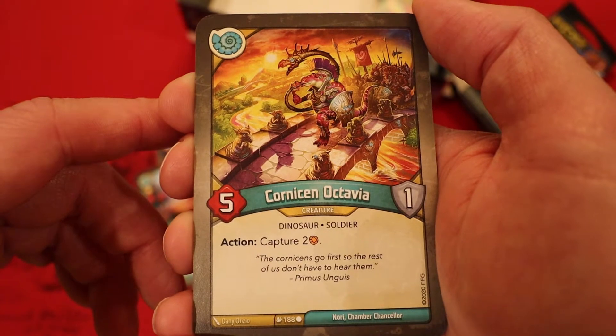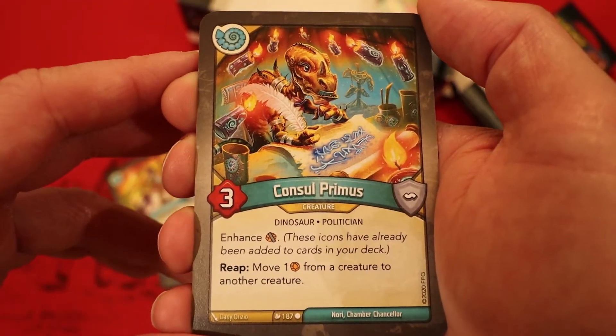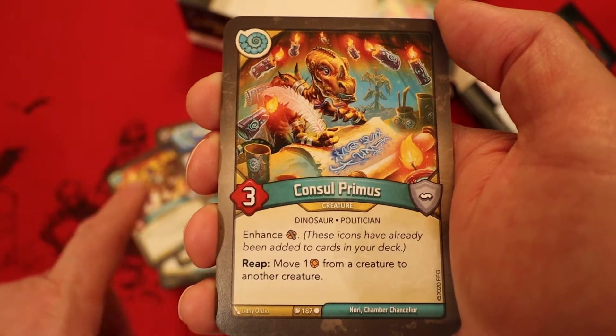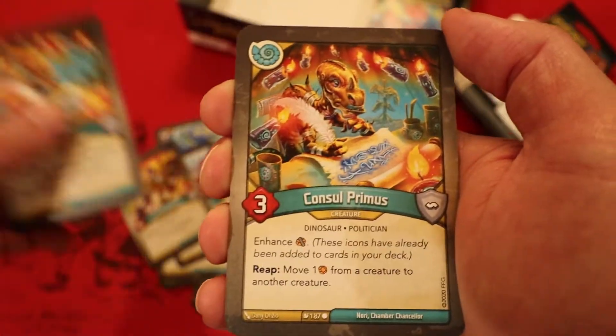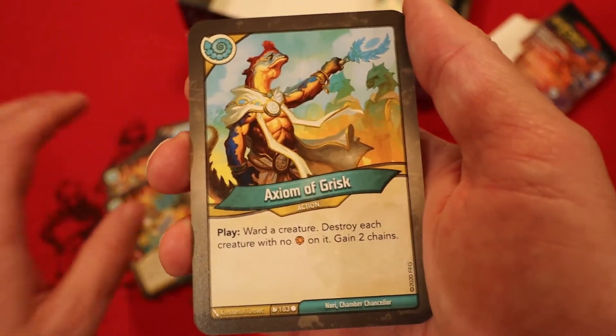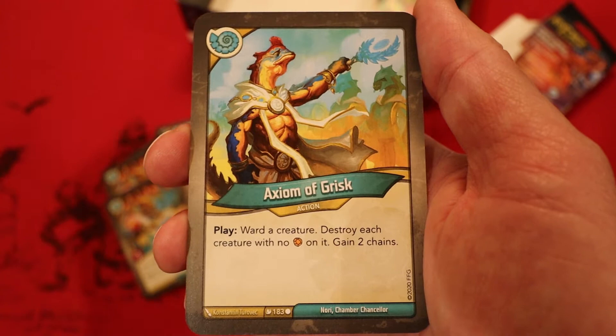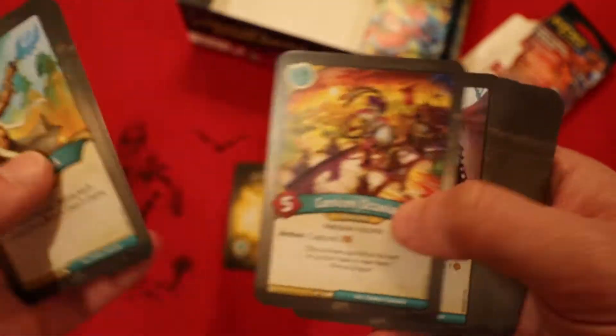We do have an Octavia — five power, one armor, action: capture two amber. Console Primus, three power, enhanced with a capture pip — reap: move one amber from a creature to another creature. A great effect in here, and a second one of those. What a fantastic finish — Axiom of Grisk: ward a creature, destroy each creature with no amber on it, gain two chains. That Saurian started off kind of iffy but finished off very strong. The Curiosaurus in here is going to be very, very powerful.